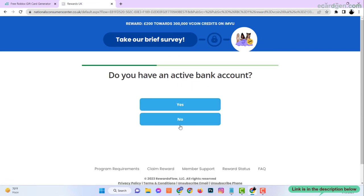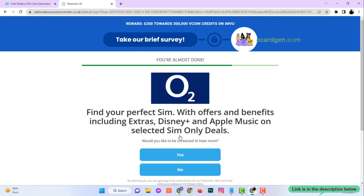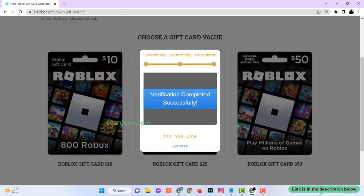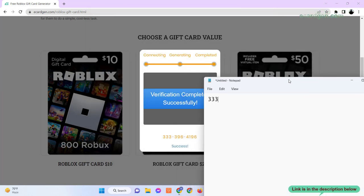Over here we answer some random questions as genuinely as possible. After finishing these steps you will see the last 4 digits of the full code has been generated successfully. You can store this code to your notepad or anywhere you want.